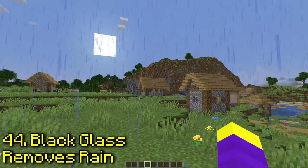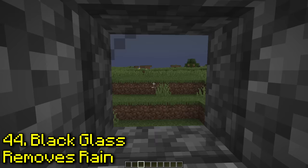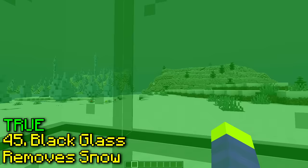Is rain invisible through black glass? So this is what rain looks like through regular glass — you can still see it. And this is what it looks like with black glass — this one is true. I wonder if it also works on snow. Yeah, it does.